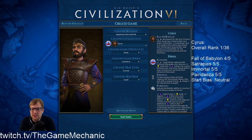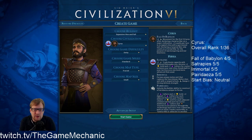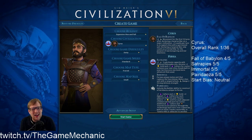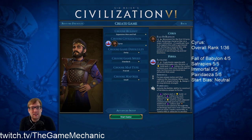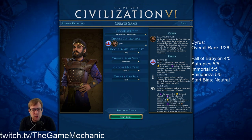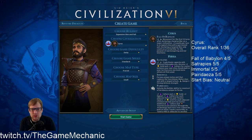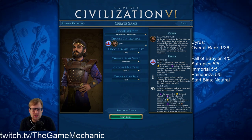There's also some reduced warmongering after that, which is actually useful considering what we're going to go for here. That may not be useful in every game if you're going for domination, but what we're going to go for here is a theater-squareless culture victory. So we're not going to build a single theater square, we're not going to have any tourism from Great Works, and we're still going to get a culture victory. Tune in to see how.